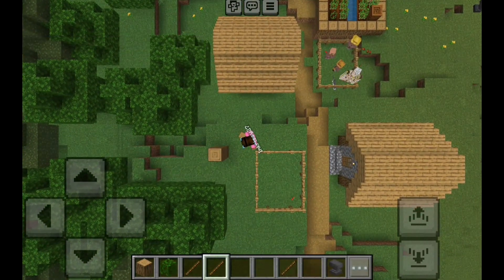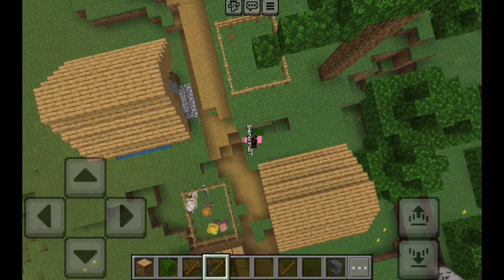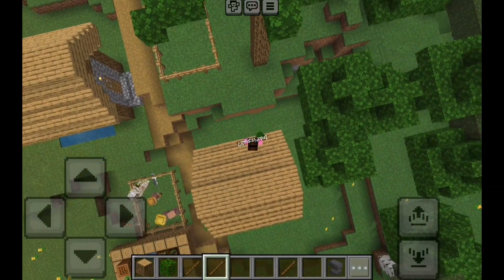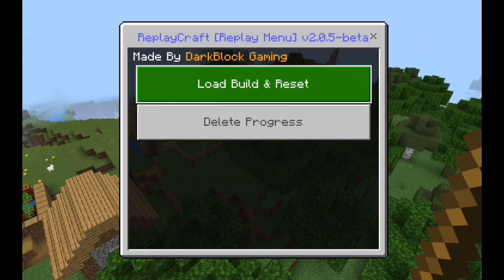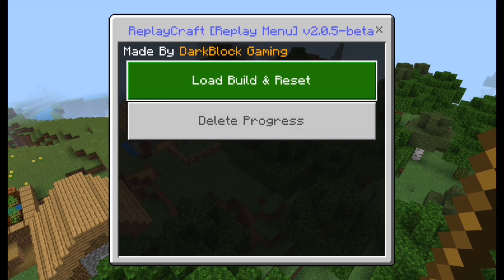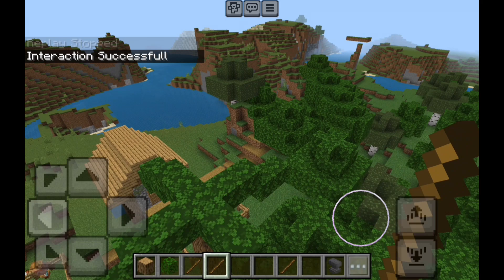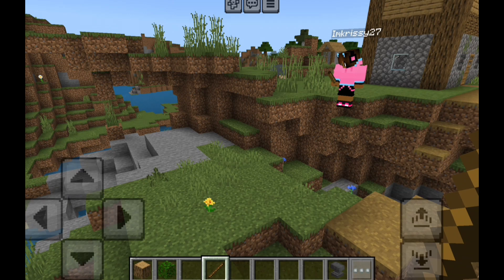This is the top-down dynamic — you could probably do some music videos with this, it's awesome. As long as you're satisfied with your build, click on 'load structure' or 'reset.' 'Load build and reset' means you'll reset the entire recording and save the build. If you're not satisfied, click 'delete progress,' but only do that if you want to delete the build. I'll click 'load build and reset' and it'll load in the entire build, reset from the beginning.